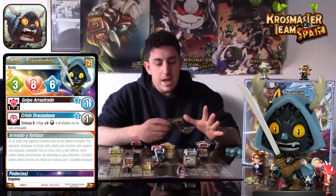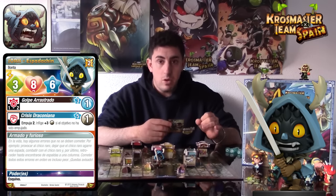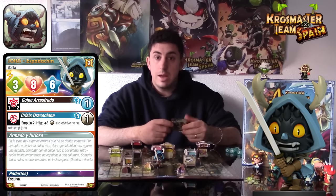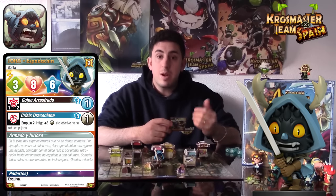Es un comodín muy interesante para estas partidas, sobre todo con las nuevas recompensas demoníacas. En lo que se refiere a clase o tipo, Joris solo cuenta con una Bonta. Es una de las nuevas incorporaciones en cuanto a clase y tipo, ya que todas las ocho figuras de la nueva caja tienen o Bonta o Brakman.